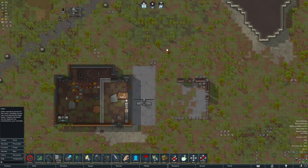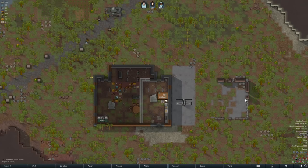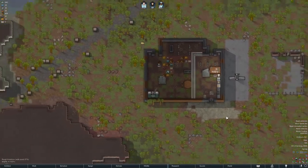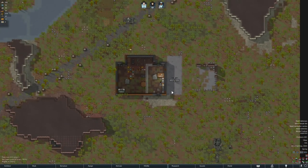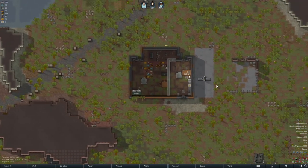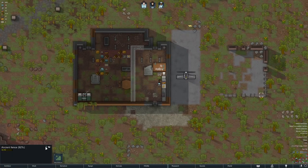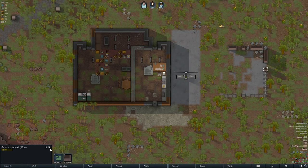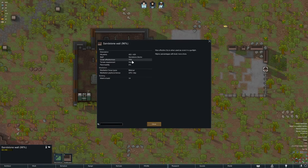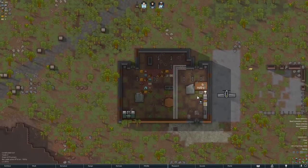This structure is going to be my defensive structure for now, until we can get some sandbags in. Maybe deconstruct some of these and lay out a little concrete in front so enemies don't have any cover. Actually, I wonder if this provides me cover — flammability, cover is 55%. How much is a normal block? Normal blocks have better cover, so actually the fence is much worse.